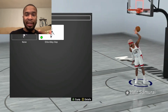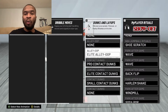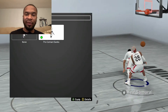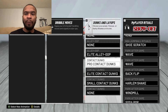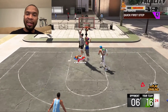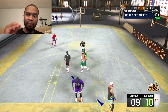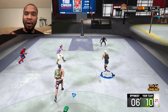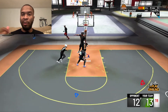Outside of the elite alley-oops, the next things you want to have equipped look something like this: you want to put your pro contact dunks on, your elite contact dunks, and your small contact dunk packages. The reason is because each one of these contact dunk packages is made for a different scenario. At one point during the year I tried just the elite contact dunks, but the problem was that sometimes your character powers up way too high for those dunks and ends up getting blocked. If you put on the small package and the pro package, 2K more often than not gives you a dunk in a particular situation that lessens your chance of getting blocked — because you have more options with three contact dunk packages on.